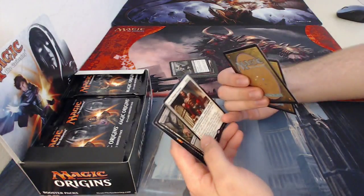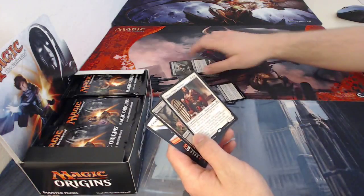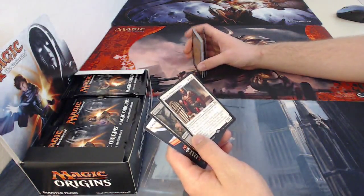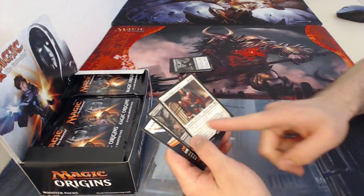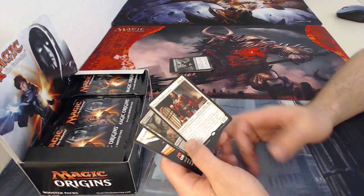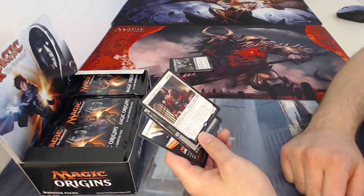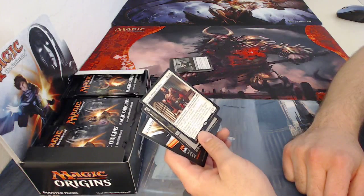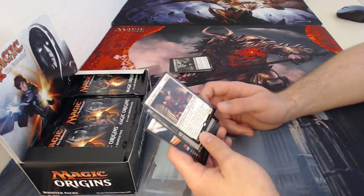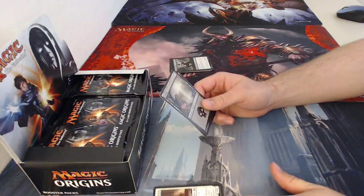Here we have another zombie, so it could be a target for Cruel Revival if it was in your graveyard. Our rare for this pack is Hixus, Prison Warden — five converted mana cost, a legendary creature human soldier, four four with flash, meaning he can be cast at any point on any turn. His ability says whenever a creature deals combat damage to you, if Hixus entered the battlefield this turn, exile that creature until Hixus leaves the battlefield — meaning you can exile a bunch of creatures all at once.